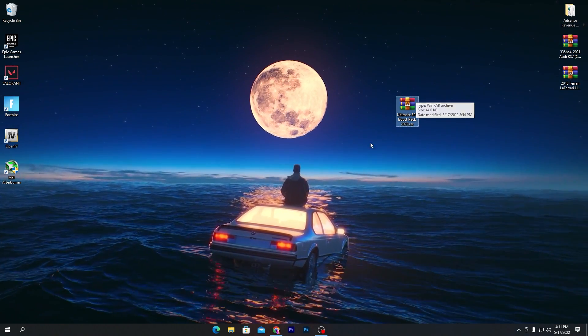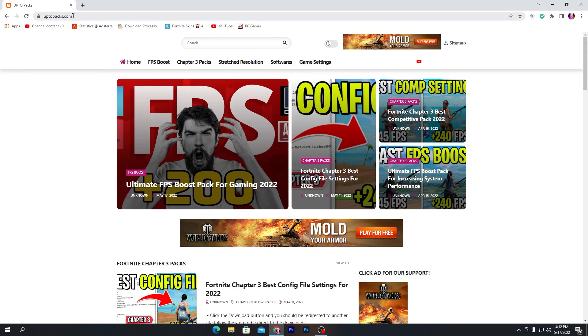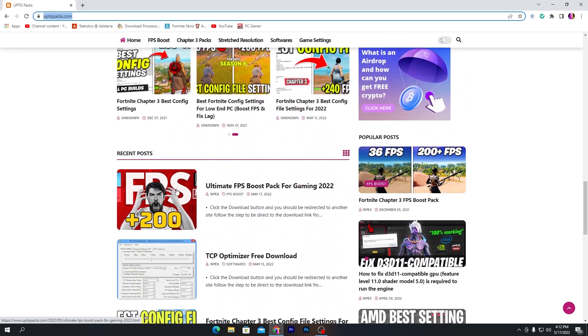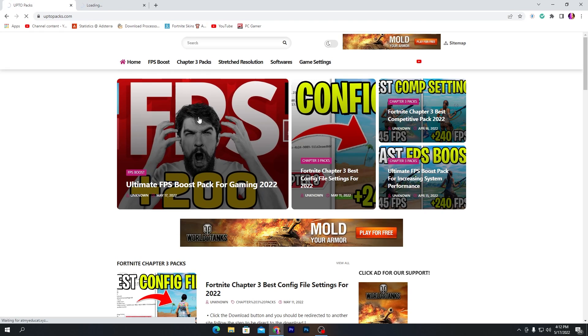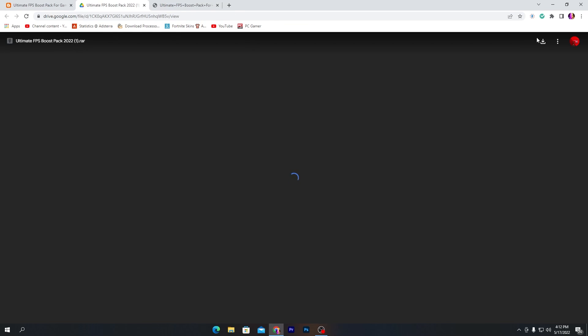To download this pack, open the link from the description of this video, or simply search for tpacks.com. On the website you'll find the first article — the Ultimate FPS Boost for Gaming — or search for it in the search bar. Click on the post, scroll down, click the download button, and download the pack from Google Drive.